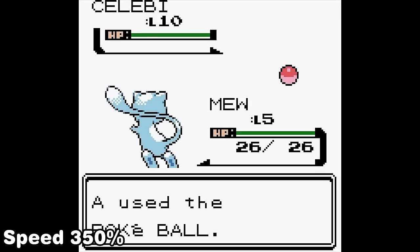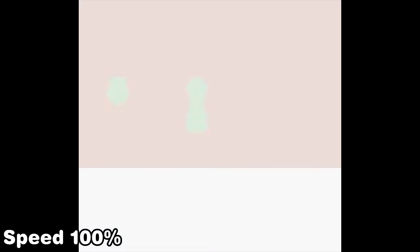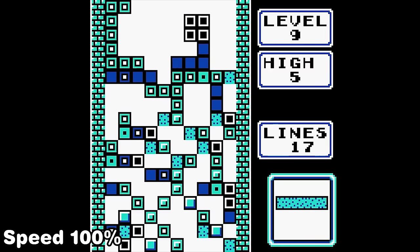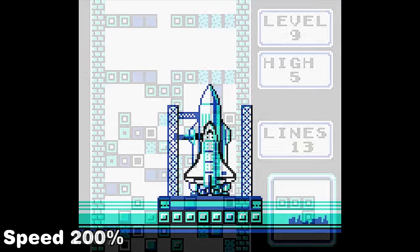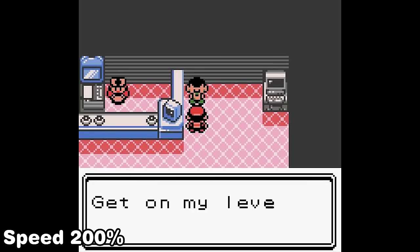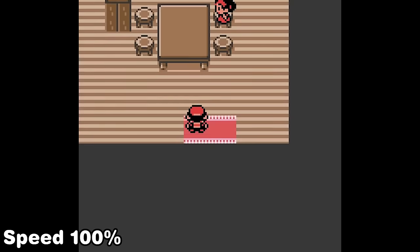The player throws his only Pokeball and luckily catches it first try. He then heads into the Goldenrod Pokemon Center where we meet a young boy playing Tetris and he shows off some of his moves. After exiting the Pokemon Center, we end up outside a home in Link's Awakening, dodging the Chain Chomp and heading into the house, which loads back into Pokemon Crystal.